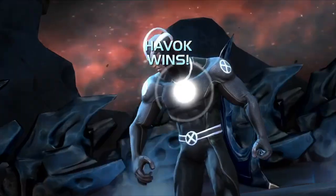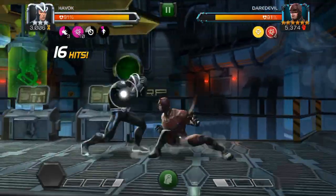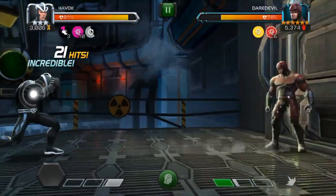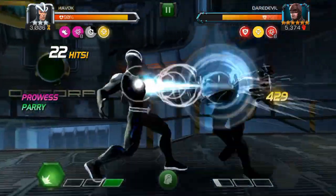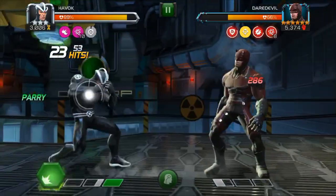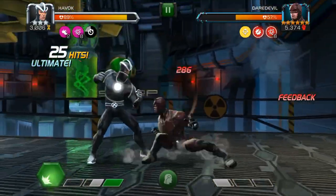There are two more things we should cover. The first is his heavy attack. Whenever your opponent has eight or more plasma buildups, I recommend trying to sneak in a heavy attack. This will give a feedback debuff to your opponent, and that will create a damage over time effect based on how many charges they have when you trigger it. I highly recommend practicing this when you start using Havoc.